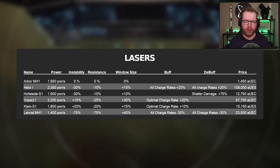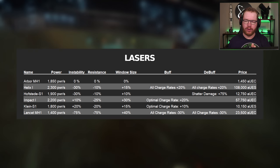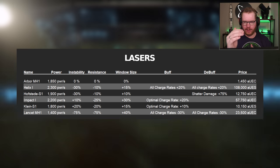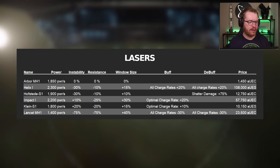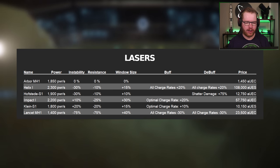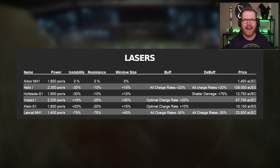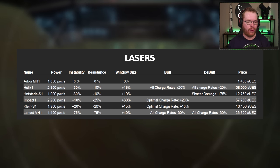So the Helix gives both a buff and a debuff because it affects both windows on charge rate. The other interesting laser is the Lancet MH1 — it's described as a support laser, really designed for the Mole to stabilize a rock while more powerful lasers crack it open. But we can make it work on its own for continuum mining. Because continuum is a highly unstable material — those fluctuations are going to be all over the place — having a built-in minus 75% to instability is crucial. It also gives minus 75% to the rock's resistance, making it a little easier to work the laser on larger rocks.